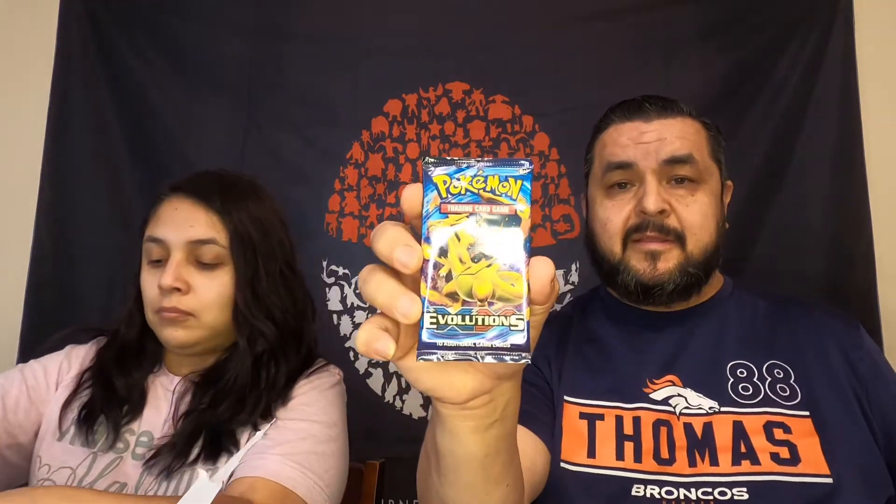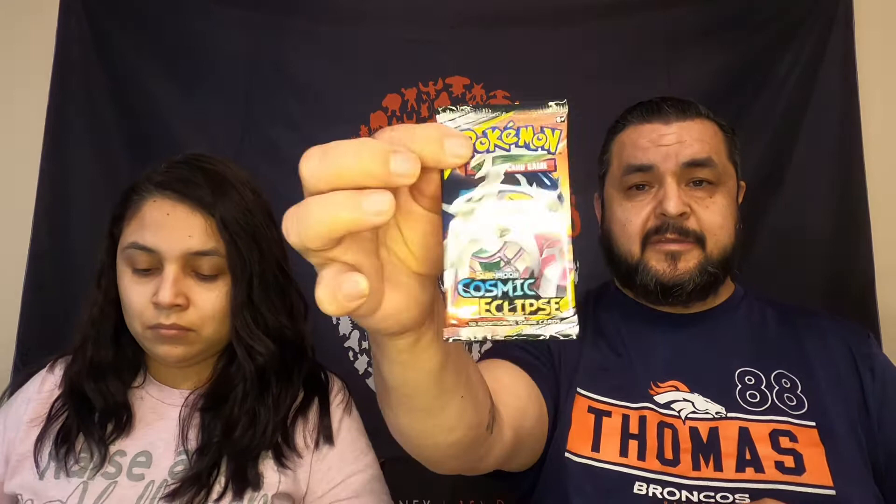You guys have been pulling all kinds of good stuff. If you've seen our other videos you'd know what I got. So here's the evolutions pack that I don't really want to open, and then I got these other three here — a cosmic eclipse right here and of course two sword and shields.